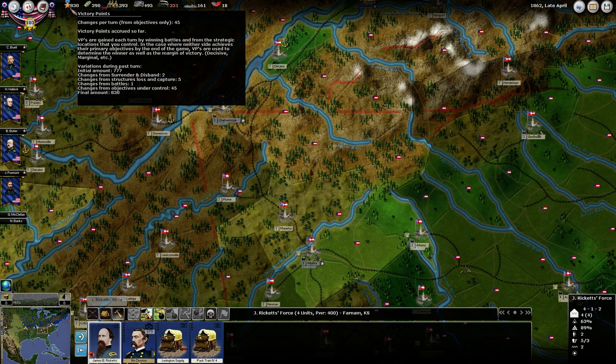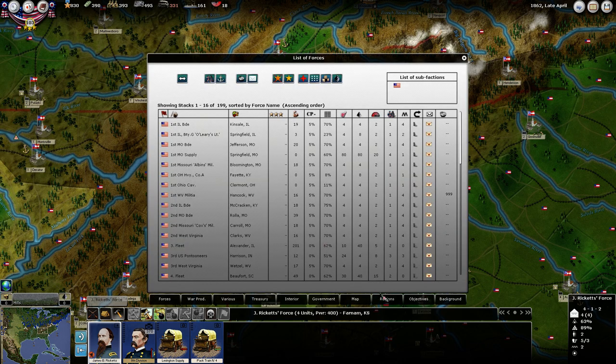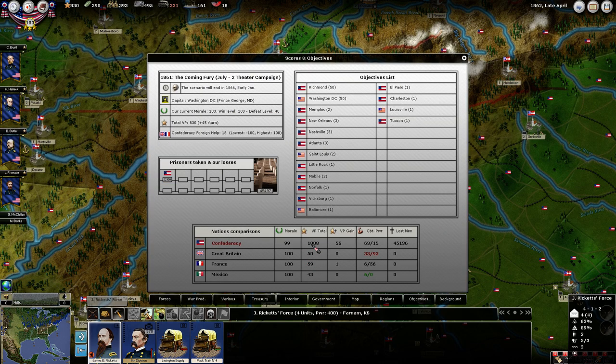Victory points from objectives is 45. From surrender and disband is 2. Structures loss and capture is 5. Not too bad. I think we're still quite a ways behind the Confederacy in that — they're at 1,008 and we're at 830. Their morale is 99 and ours is 103, so we are actually at a higher morale than they are.